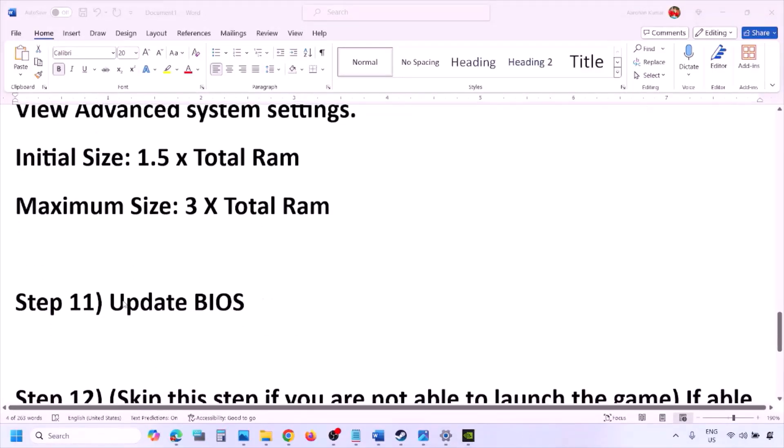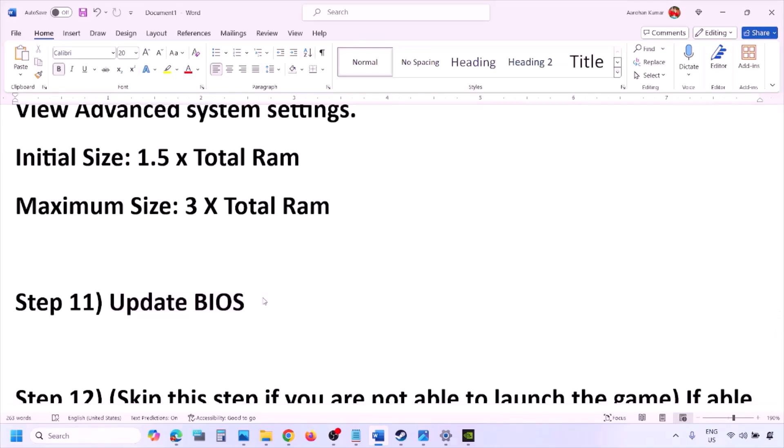The next step is to update the system BIOS. Go to your system manufacturer's website — Dell, Lenovo, etc. — select your model number, find the latest BIOS update in the Software and Download page, then download and install it. For laptops, make sure the battery is above 10% and the AC adapter is connected before updating. During the BIOS update your system will restart — do not unplug the power cable. After the update, log in and launch the game.